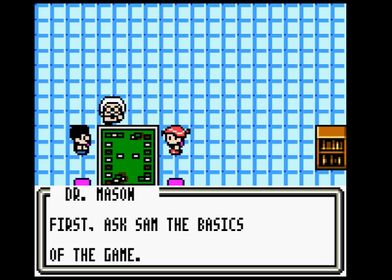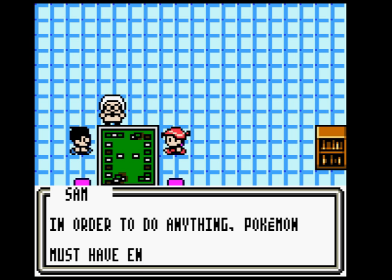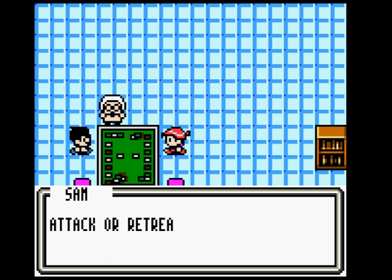First, Sam will cover the basics of the game. Just because this is a walkthrough, I'll go through the basics. In order to do anything, Pokemon must have energy cards. If no energy cards are attached, Pokemon will not be able to attack or retreat.